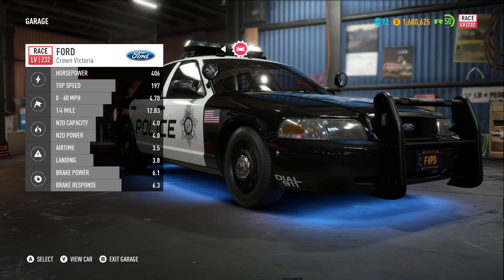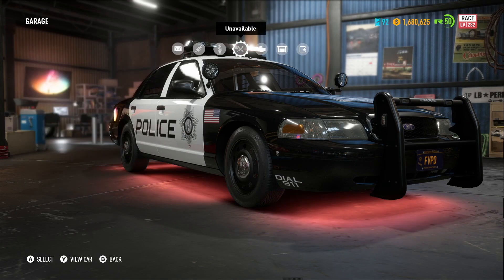And there you go mateys — it is the Ford Crown Victoria. It's a race build and it's level 232. As you can see, as far as customisation goes, there is none. You just get this as standard and it is available for the next six days — just over six days.